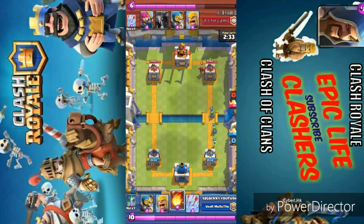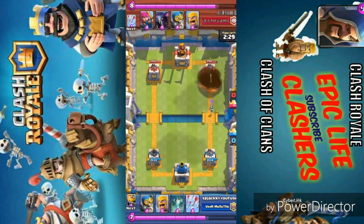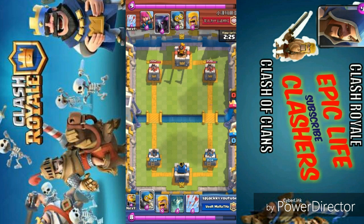Now he's going with the Wizard, and the Wizard is a very great unit to attack as well as push. We did some good damage to his tower. He is going with the P.E.K.K.A first. This deck works against P.E.K.K.A, Golems, as well as all the legendaries except Sparky.